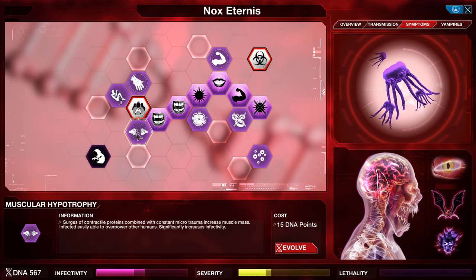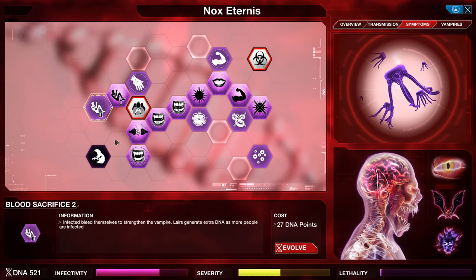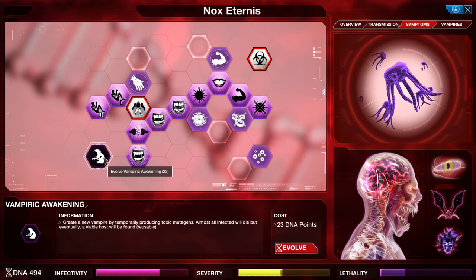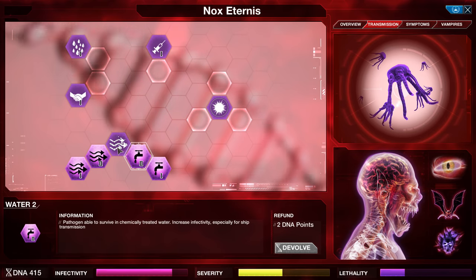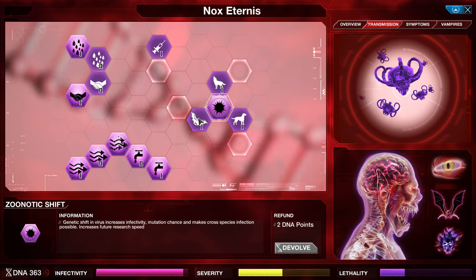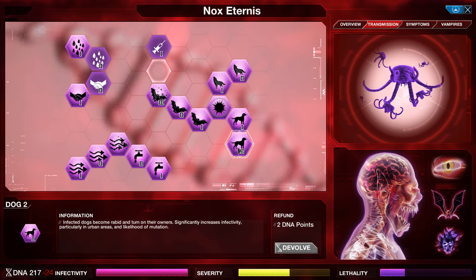Then we're going to get Muscular Hypertrophy and Masticatory Tension. And just because we can generate a little bit of extra DNA, I'll grab two levels of Blood Sacrifice. I'll also pick up Vampiric Awakening so that we will be able to generate a second vampire who will help spread the disease a little bit faster. In Transmissions, I'm going to grab a level of Air 1, 2, and Water 1, 2, and Extreme Bioaerosol. One level of Droplets, one level of Fomites, Zoonotic Shift, three levels of Bats for the extra land transmission and mutation chance, Wolf for the rural regions, and Dogs for the urban regions.